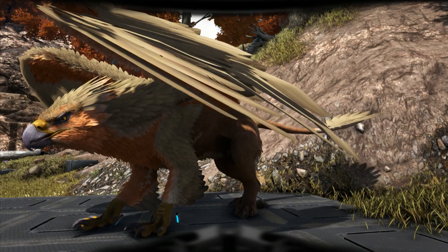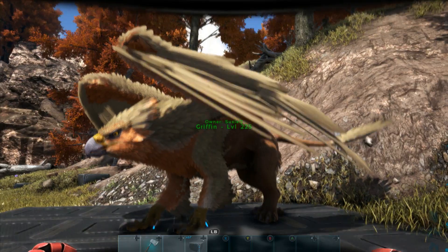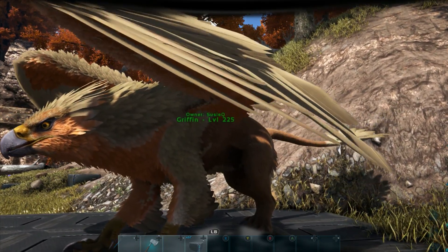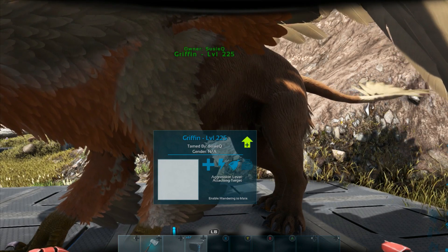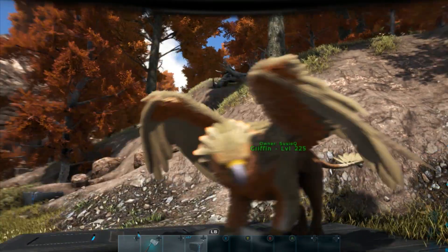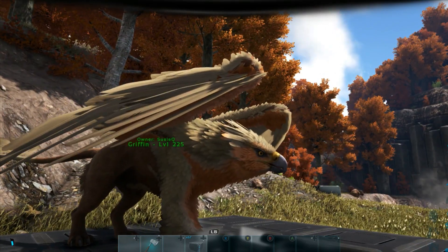Obviously you can spawn them in on other worlds and transfer them through ARK as well. Let me turn on the HUD so you guys can see some numbers. You can see level 225 — that's because it was a level 150 when I spawned it in, and it tames out to 225. Now, looking at the gender — it shows N/A — what that means is you cannot breed them. Unfortunately they're not breedable, so we don't get to watch the Griffins breed. That pretty much covers the outside — it is a beautiful, awesome-looking creature.